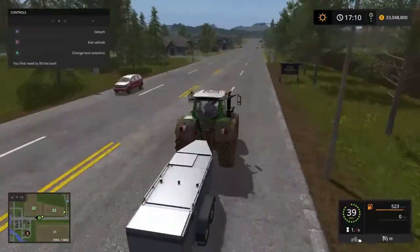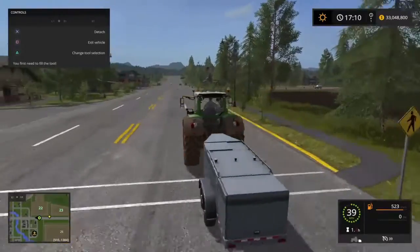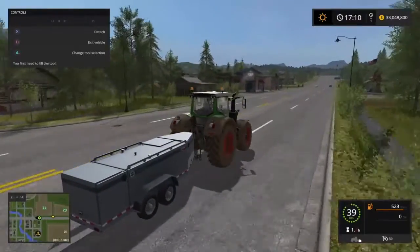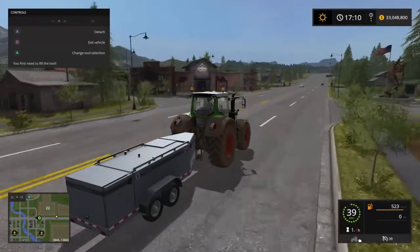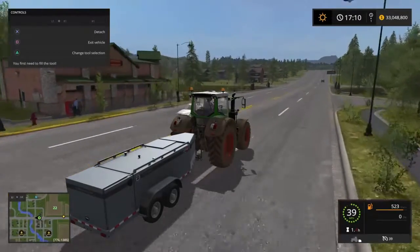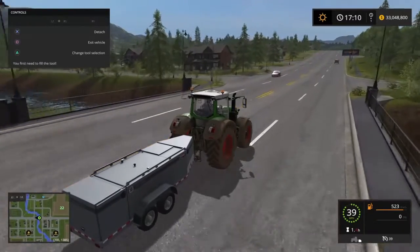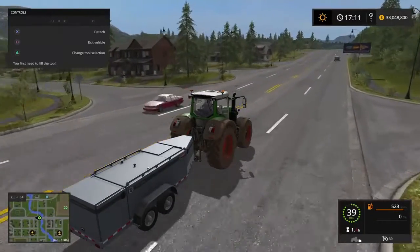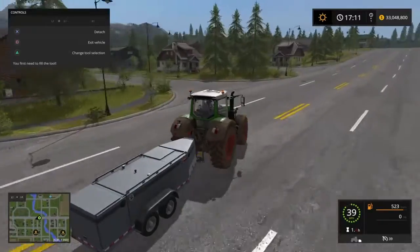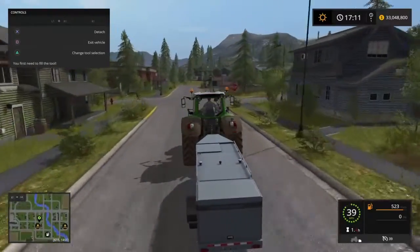So I wanted to sing the praises of this fuel tank right here. It looks like some sort of small travel trailer, but it's actually a gas tank. Now, what's one of the biggest hassles in Farming Simulator 2017? It's driving to the store and driving to the gas station. If you're smart, you try to hit the gas station on the way to the store.